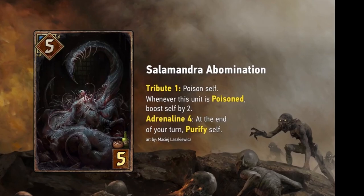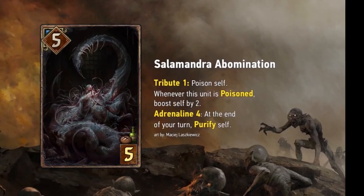The last card they showed was Salamandra Abomination — another really cool engine card. It's a Tribute 1, so you can play this with Off the Books for free. Whenever this unit is Poisoned, boost self by two — it helps with Traffickers if they're bricked. At Adrenaline 4, you play this with five cards in hand and it poisons itself, then purifies itself, which is pretty cool. It almost makes it like you have to have a Morel on the board or something to kill it. The art on this is incredible. Can't wait to make this premium. That's the cards.